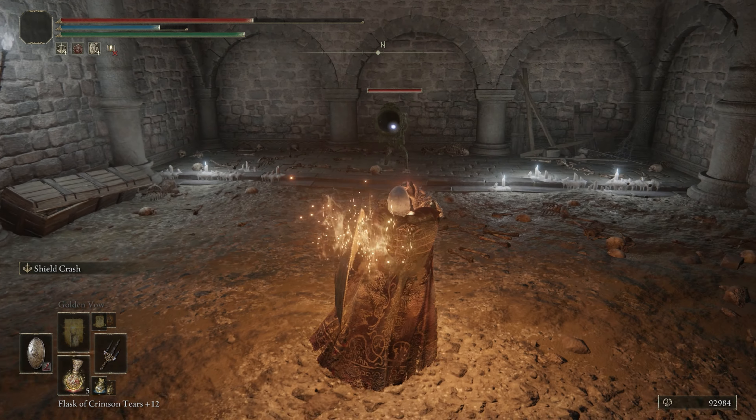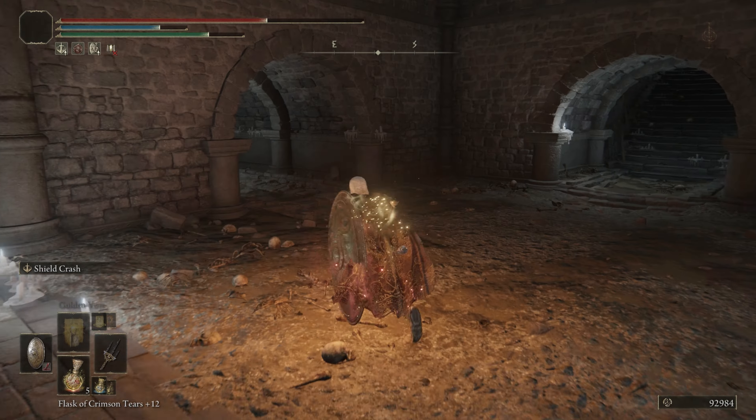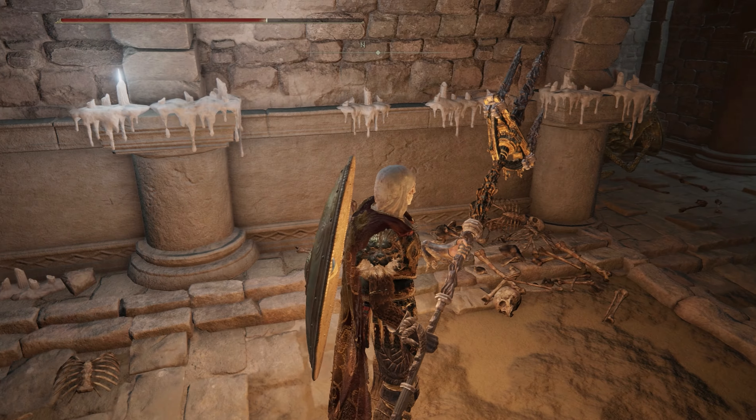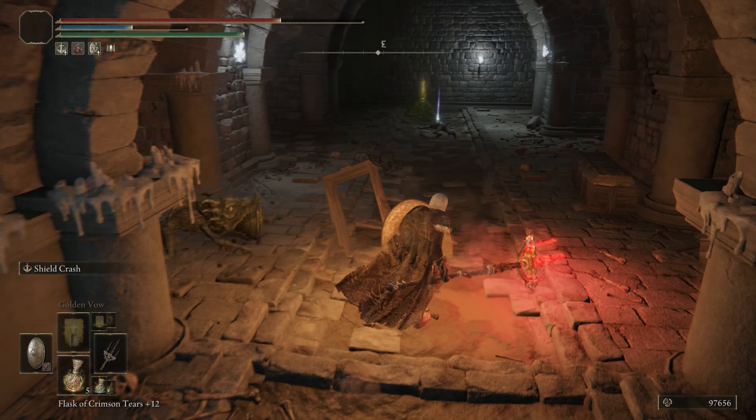If you're a spellcaster, this next part is a lot easier since you can knock this guy off the bridge. I decided to use the Moog Staff just below the bridge, which has the same effect. You will get another opportunity to fight him later on, but I think it's a lot easier to take him out here.